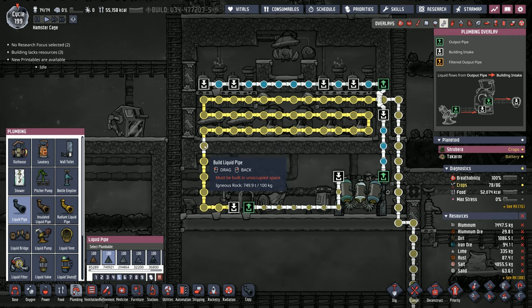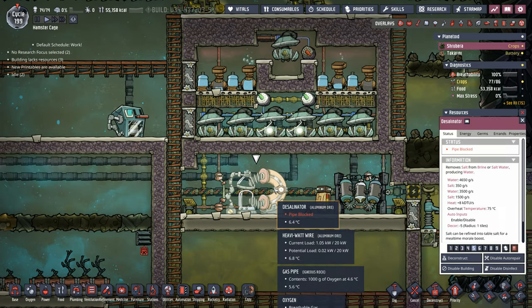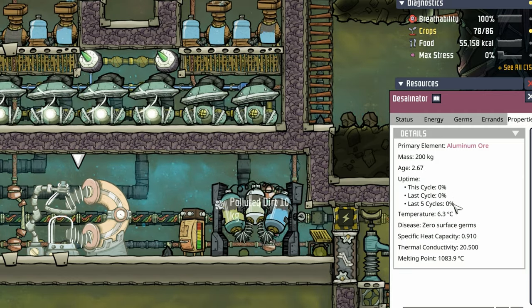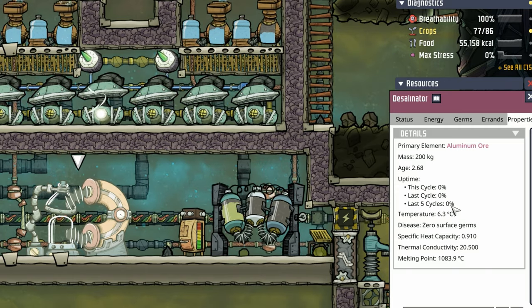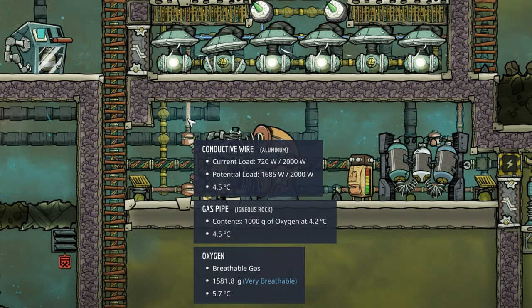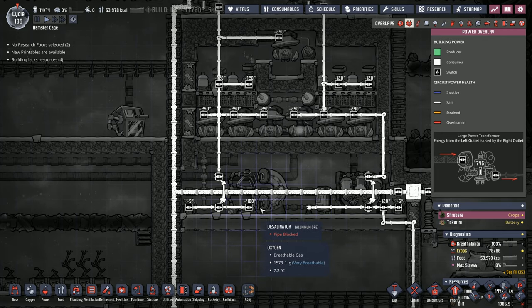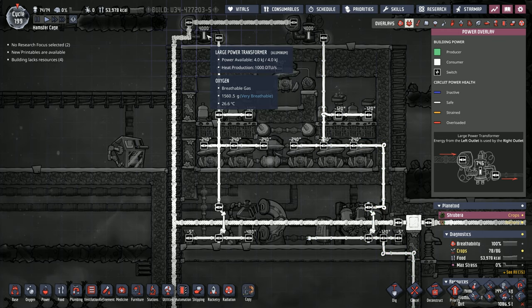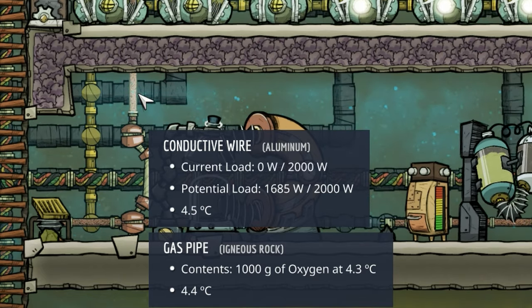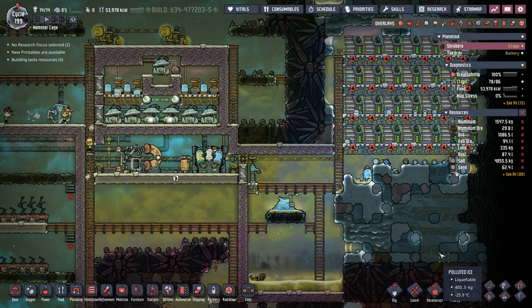Our plumbing setup is pretty simple. We just moved the liquid pipes — instead of coming down this way, straight down through and over. As you can see from this desalinator, it has an uptime of zero percent this cycle and last. In fact its last five cycles has seen zero percent activity, which means we're not paying the power cost. That can be confirmed by this conductive wire — the current load does not include the desalinator. The desalinator is a chunky boy and requires 480 watts. We're powering it by the transformer on the left side, powering the rest of our oxygen setup, with another available 315 watts before we hit the 2,000 max on the conductive wire. I'm happy with this setup and I don't think we have to revisit it again until we're at 30 dupes.